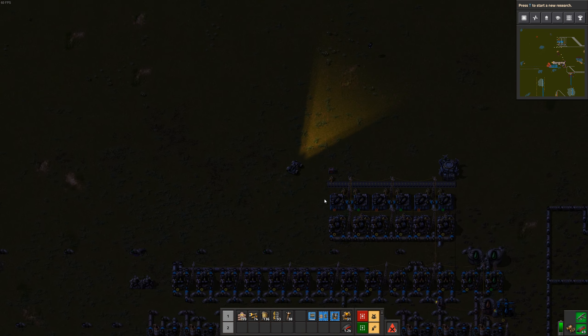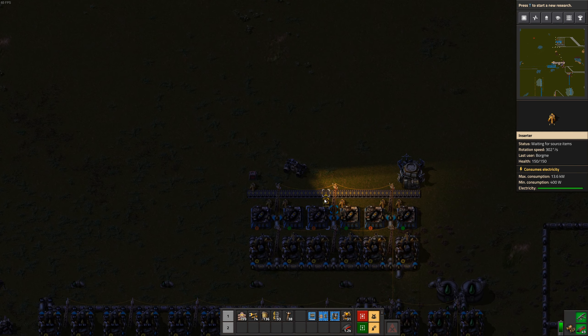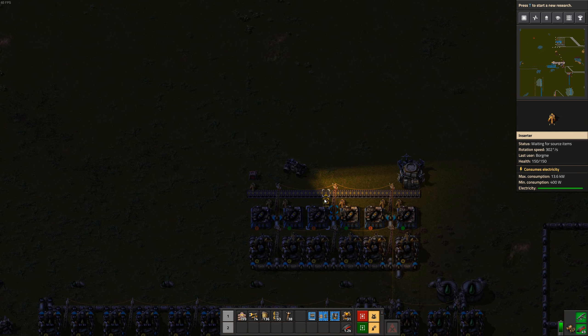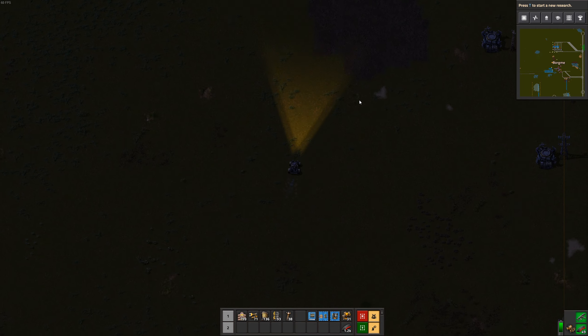We just need to make sure that we don't die to biters first. I don't know why exactly two got through here, but we will just defend against those two. And I have forgotten something here - there we go. That should allow us to produce twice as much rocket fuel for our trains.